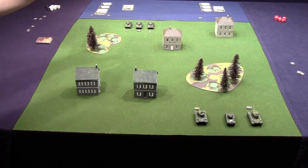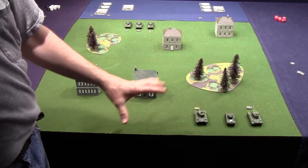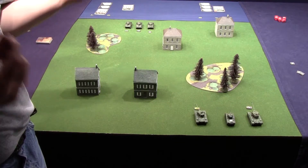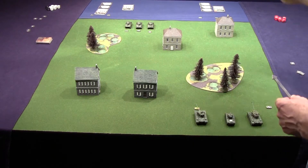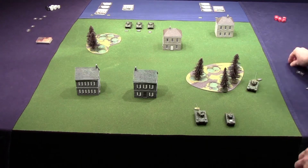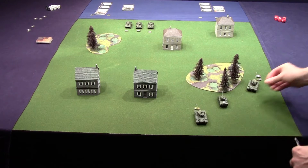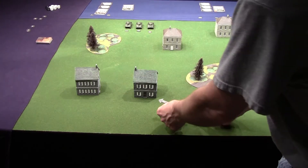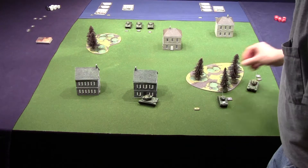Both sides have initiative six for deployment. America lost the roll-off and deployed first over on one side; Soviets deployed together on the other. Americans decide to move one Pershing behind the woods, and the Sherman moves forward two spaces. Tokens are marked after each move.